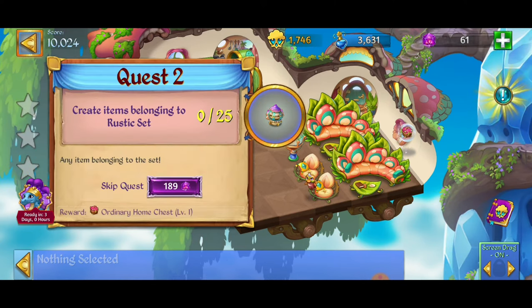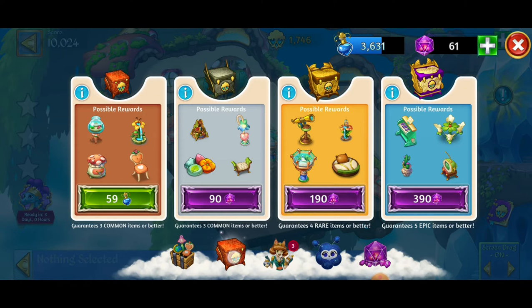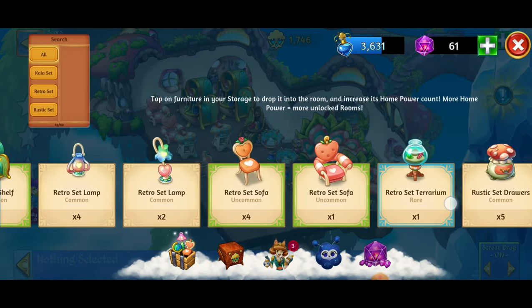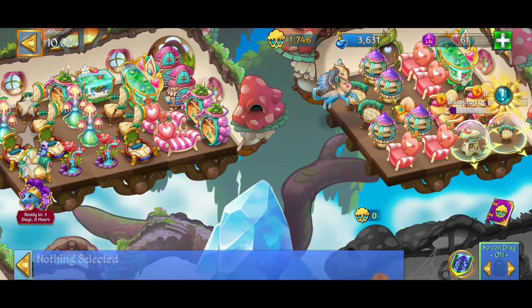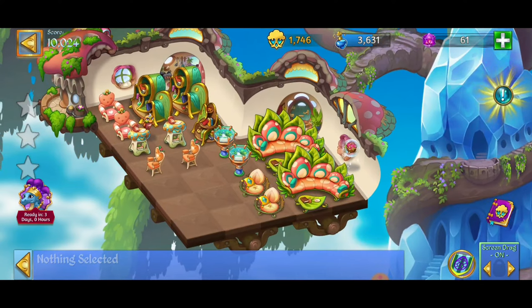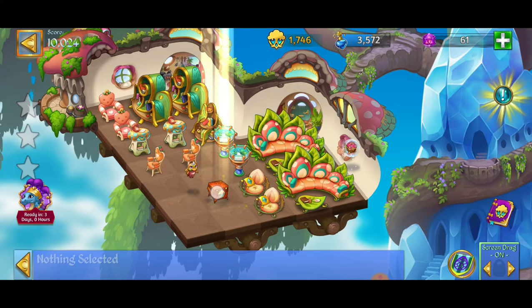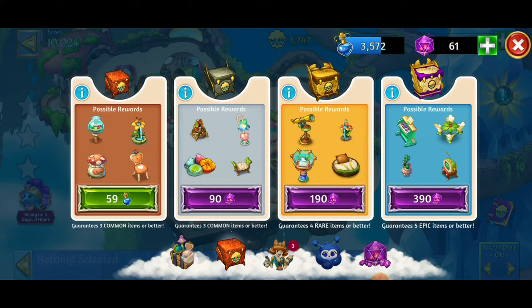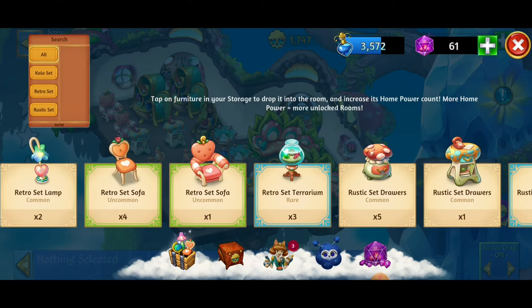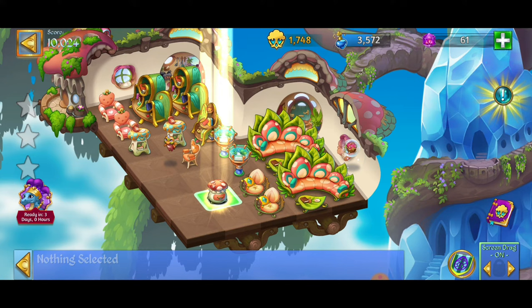With the rustic set chairs I don't think we have any merges yet. Checking storage — we have four chairs, close but not quite. I have one retro set sofa but still missing two chairs. Getting another crate. Got some cool items — a terrarium, no five merge there so putting those away, and some drawers. We have a five merge with those drawers! Getting four of them — a little low on space, putting one thing in storage, and making a five merge. Very nice!